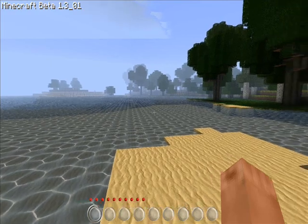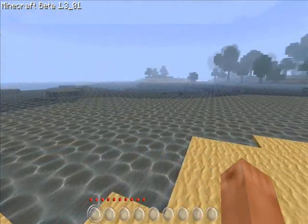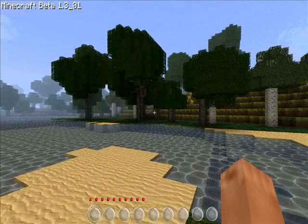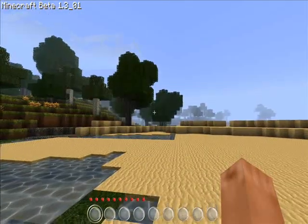Brand new map that I just created. Looks like it started me out near some water on some sand. I can see some squids over there in the water — one of the newer creatures. And it looks like I have quite a bit of different tree types and a good place to start.